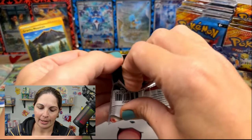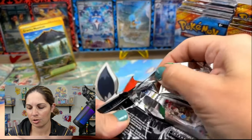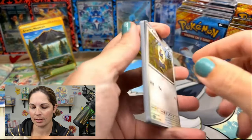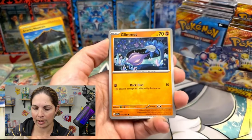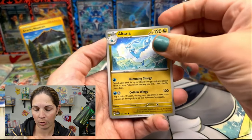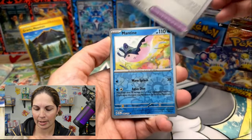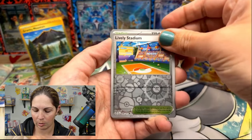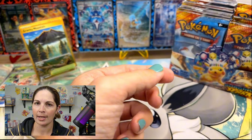If you'd like to have your shot at getting some Surging Sparks, we are going to be doing a live Rippin' Ship November the 6th. In the description below you will see the link to our Shopify account where you can buy your bundles and we'll open them for you and send you all the hits. We are very excited — we were really pumped about this set, so we really wanted to get a little bit more involved.